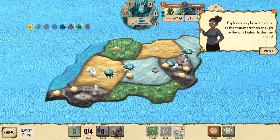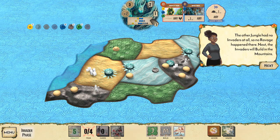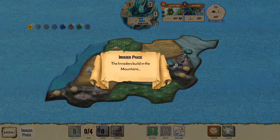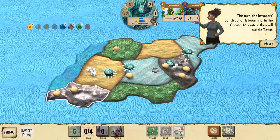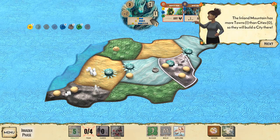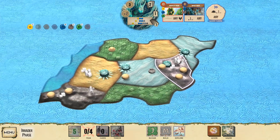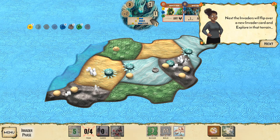Explorers always deal one damage — this explorer will do one damage to the land and one to the Dahan. The Dahan has two health so it survived, then fought back and dealt two damage to the explorer, destroying it. No blight this time since the land only took one damage. Next the invaders will build in the mountains.